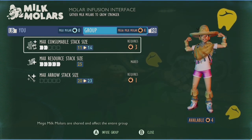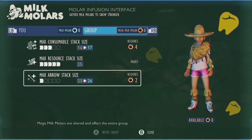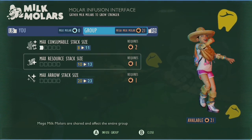The mega milk molars, however, once allocated will result in a total loss of the points for all players, meaning this will impact all players playing in your save file moving forward. In layman's terms, milk molars work for individuals and mega milk molars work for the whole group.